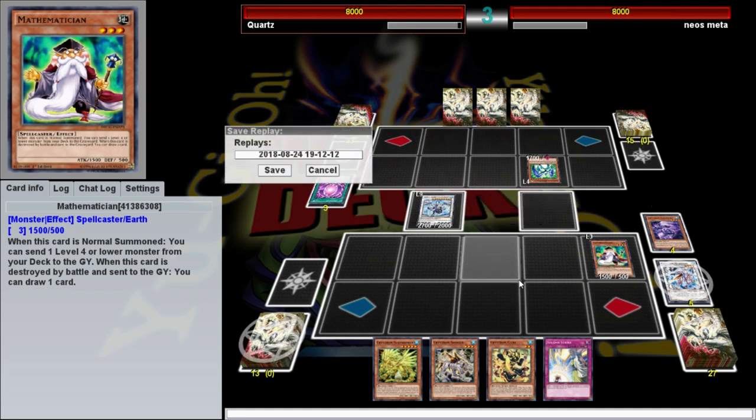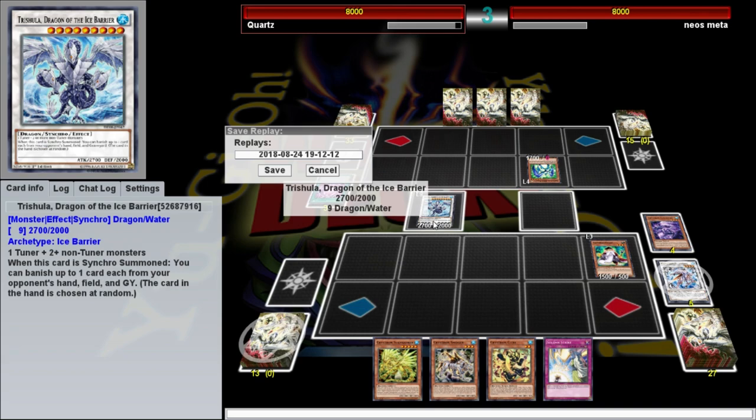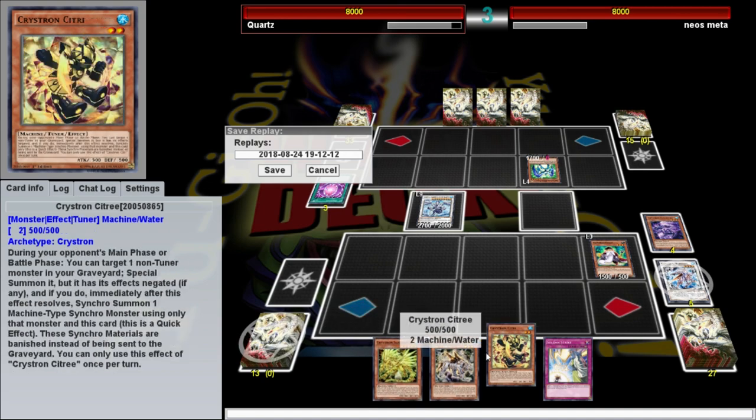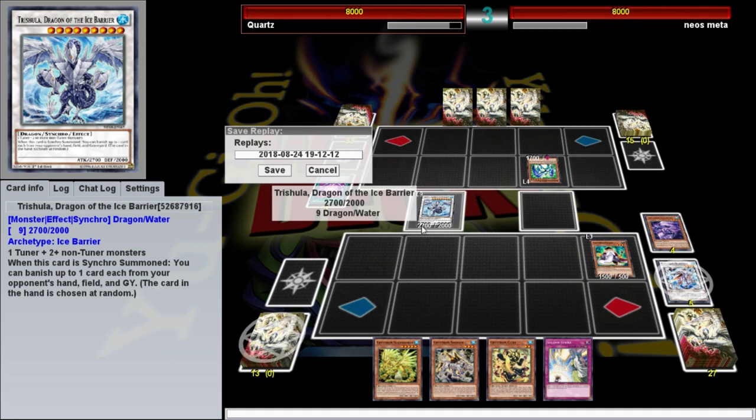He just surrendered. He was going to take a lot of damage — I could have swung for 1500 plus whatever I normal summoned. Either way, long episode, we get another win. It was against Neos so take that with a grain of Neos-flavored salt. Let's go ahead into the seventh duel.